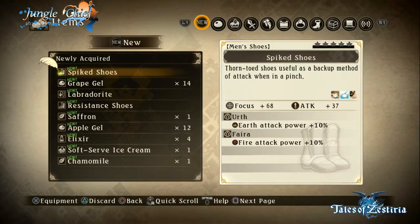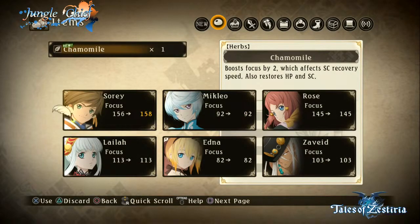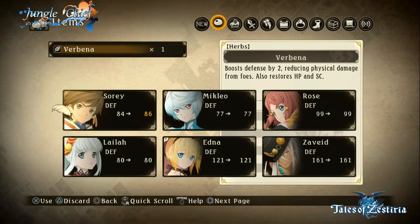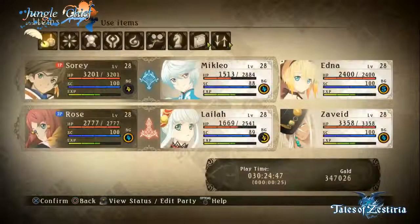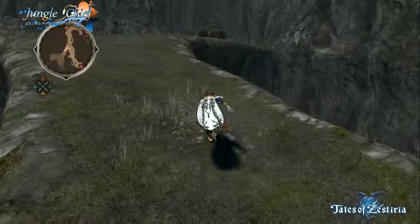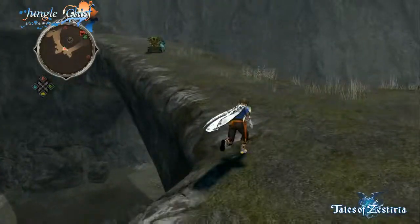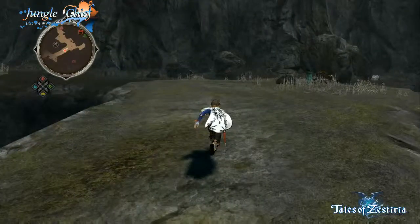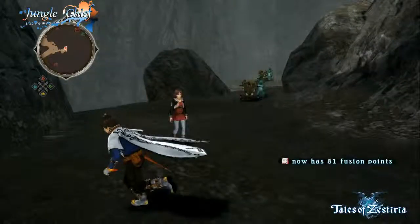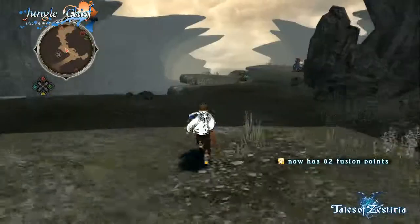Ancient Nova's gonna hit harder. Rose's base defense is now over 100. That's pretty incredible — that's pretty far from her natural stats. Hey, look — a completely useless item. It's probably Mikleo's second favorite item.